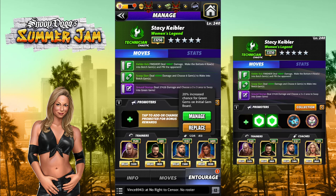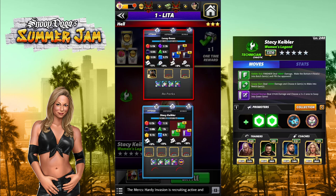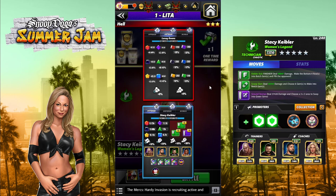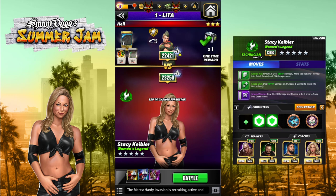We're going against a 5-star silver Lacey Evans on the road — she's strapped, we're strapped, it's pretty much a wash on gem damage. Her defense is lowering ours by 49 and we're at 55, so it's pretty even. I have two of her perks: plus 2 MP and plus 1 on a match. Let's get in there and see how it goes.